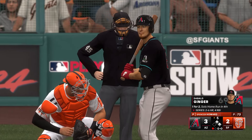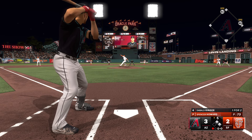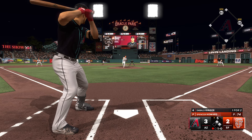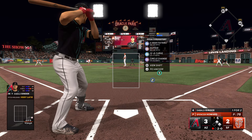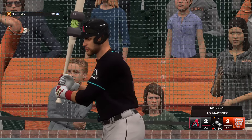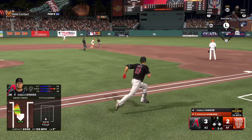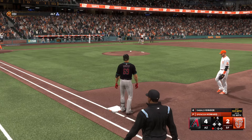We come back top of the fifth, 3-2 the score, Arizona in the lead, runners on first and second, one away, Spencer Howard still on the mound. First pitch — outside with a 12-6 curve, not going after that, 1-0. Second pitch — another one outside with a four-seamer, 2-0. He's digging his hole. 3-0 pitch inside, then finally one in the zone and I send it into center field — RBI single, runners on the corners, 4-2 lead.